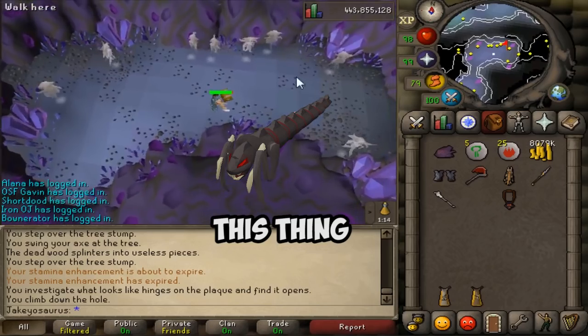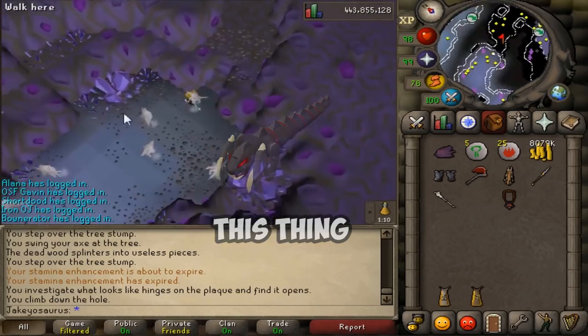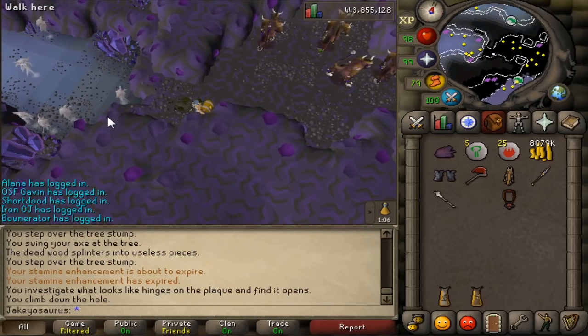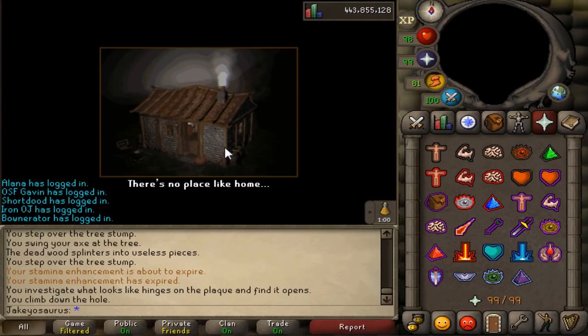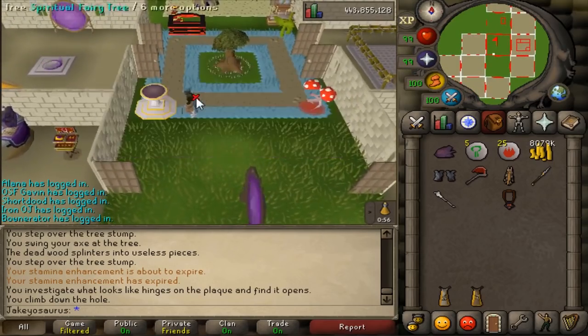The snake-looking thing in the Inferno can no longer deal damage while it's in its dig animation. You can also no longer log out at the start of waves in the Inferno, meaning you can't scout the next wave and then log out knowing what's coming. And also the Jad that can resurrect stuff will no longer randomly move about while it's resurrecting, so he's always going to stay in place.